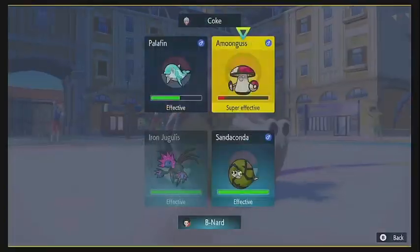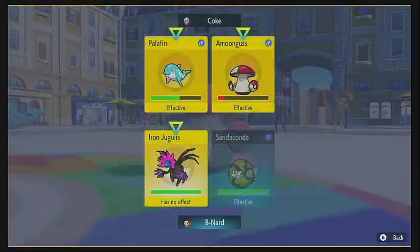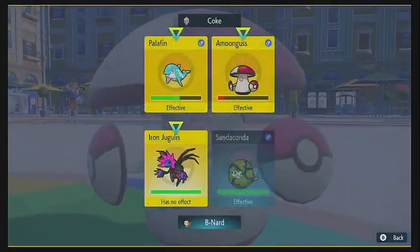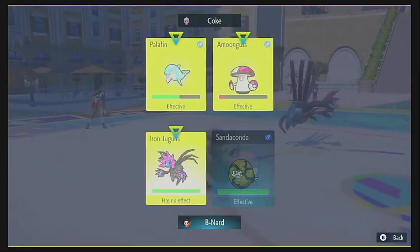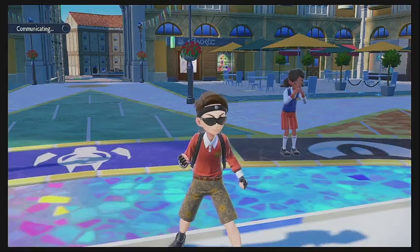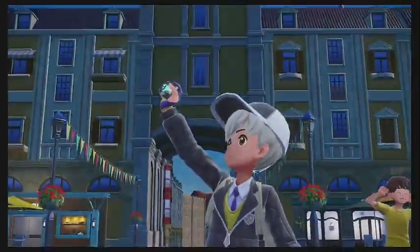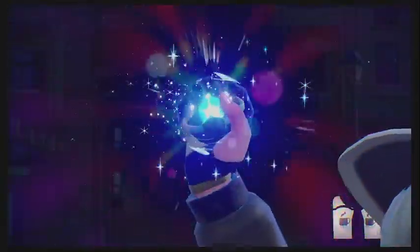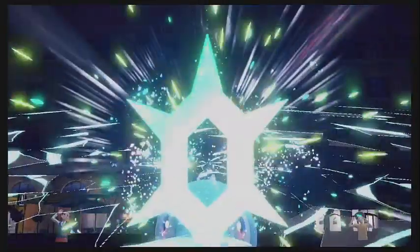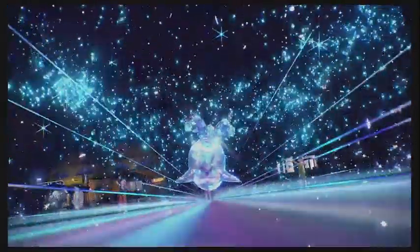We're going to Air Slash again, this time on the Palafin, and just go Earthquake again with the Sandaconda. I assume they were going for a Spore with the Amoonguss to try and put us to sleep. They're going to go ahead and pop their Terra. I'm going to guess it's probably the Palafin Terastalizing, and indeed it is. They're going to Terastalize into a Water type or stay a Water type, but they'll get that increased damage output, which is what they're looking for.